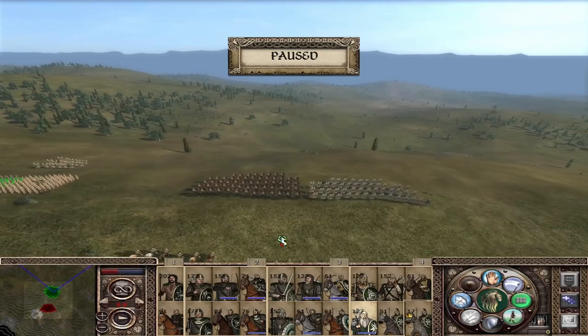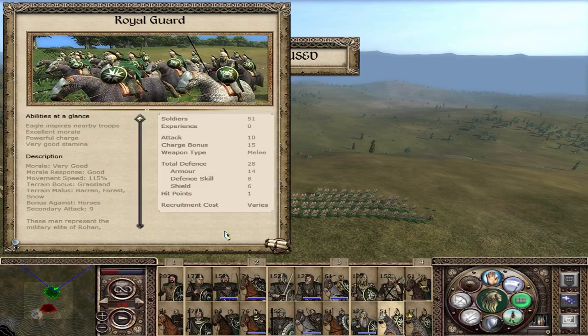Then we have two cavalry units. First, the Royal Guard — the elite of the elite, the best cavalry Rohan can field: attack of 8, charge of 15 — one of the highest charges in the game — and a total defense of 28. These guys will shred everything. Very good morale, good morale response, they inspire nearby troops, very good stamina so they won't tire easily. The secondary attack is just one lower at 9. They also have a bonus against horses.